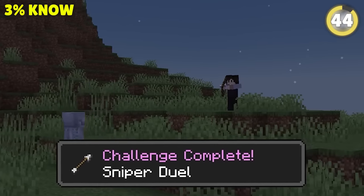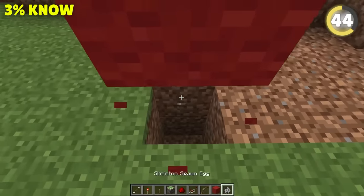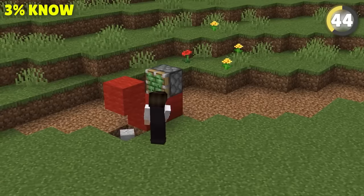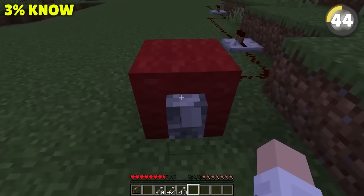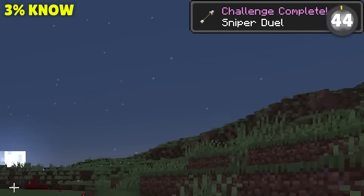The sniper duel achievement can be really hard to get normally, but get creative! Trap a skeleton in a hole, put a block above its head, shoot the block with arrows, put a sticky piston there, connect a switch 50 blocks away, pull the switch, the block moves, the skeleton dies, and you get your shiny new achievement.